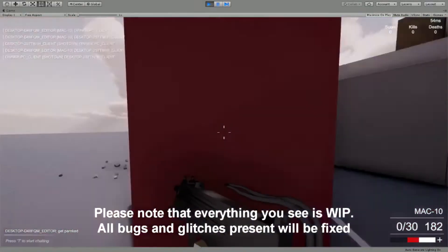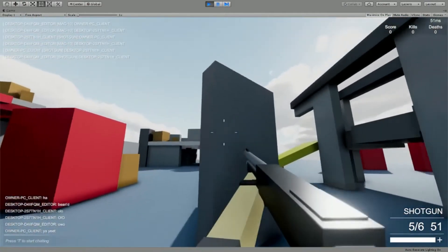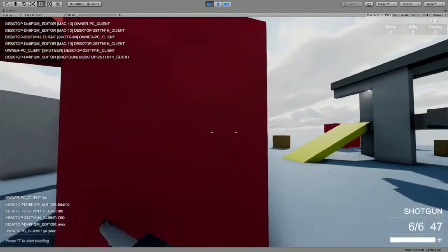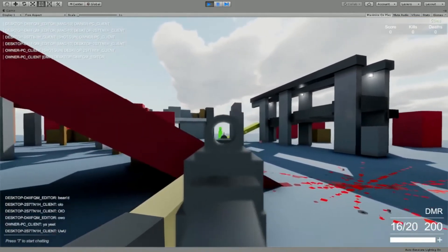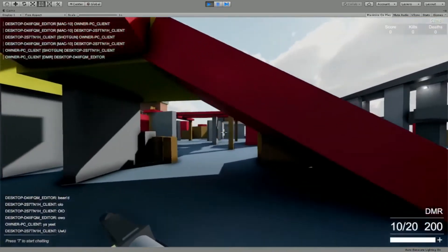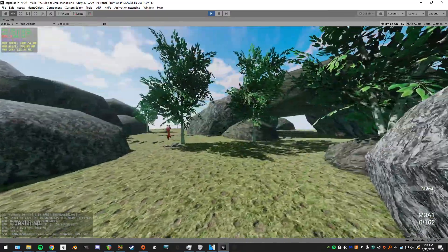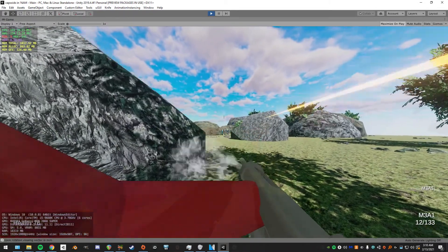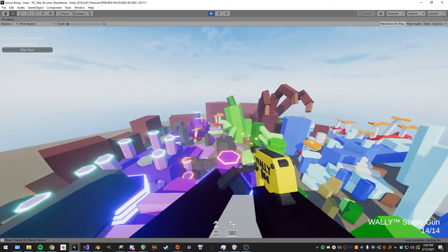The 2019 FPS recoil system is probably the best one I've made so far and is what I'm building on now. It feels very good to use and is very easy to edit and tweak. I had a slightly modified version for a Vietnam stick-man game, and then here we are today with the most up-to-date version.